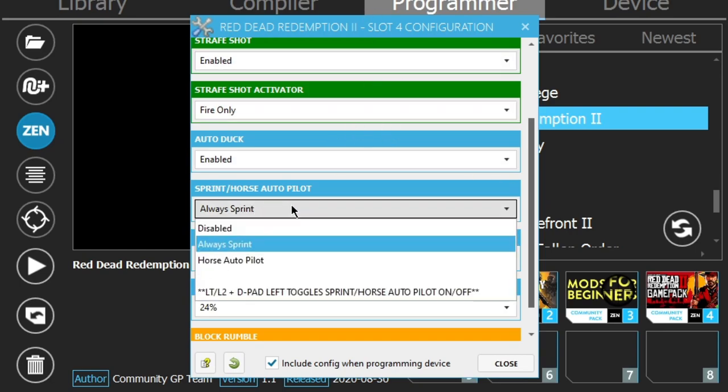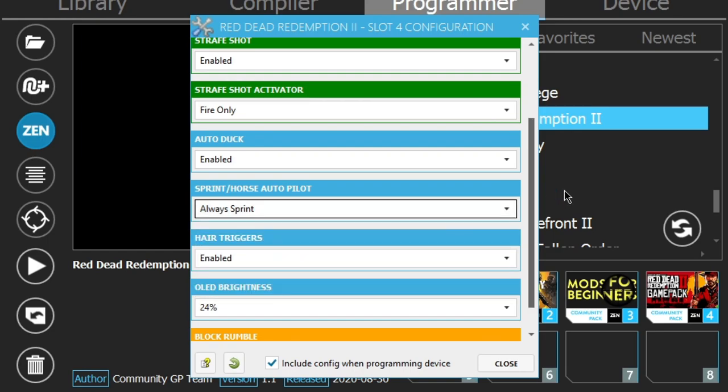Auto sprint is pretty much auto run — a godly mod. I advise using it anytime you're using any game pack with a Strike Pack or Cronus Zen. It saves the analog sticks and saves your thumb a lot of pressure. Horse autopilot is going to automatically make your horse gallop at a slow or fast pace and follow the tracker when you put a marker on the map. But I advise just leaving it on auto sprint, because once you get off your horse, the horse autopilot mod is pretty much useless.